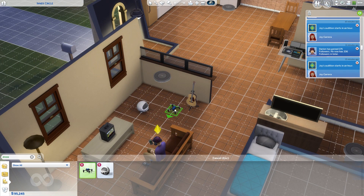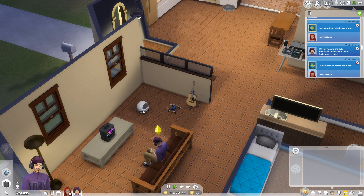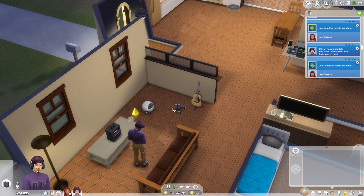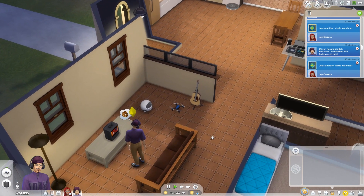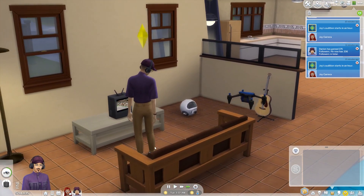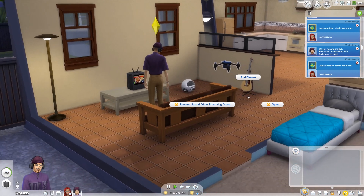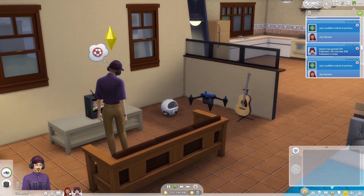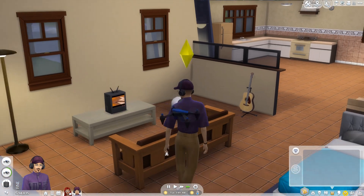There are two specific objects that go great together with the video editing station: two types of drones. These drones allow your Sims to record footage all around them — you can click on the drone and select begin recording, choose to record any Sims in your household, give control to the drone to follow other Sims, or do live streams directly from the drone. You can basically let your drone go around the neighborhood and stream the entire neighborhood, which is something we've never had before in the Sims.